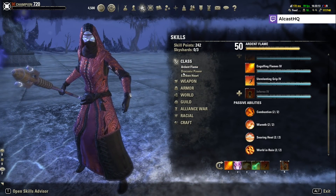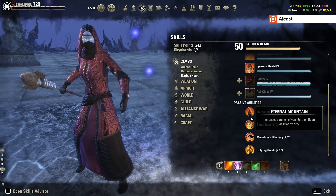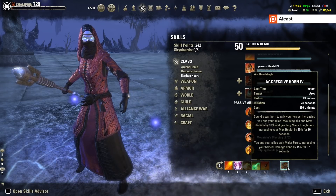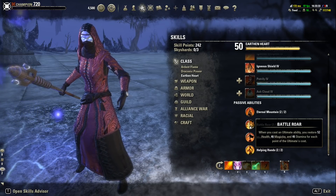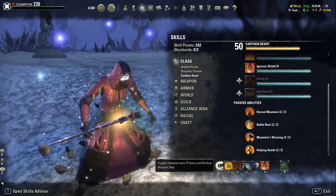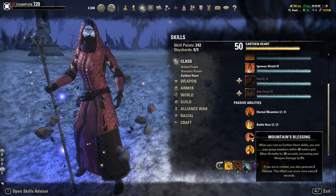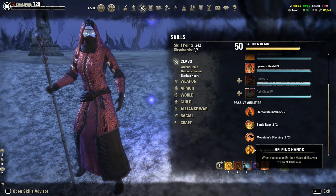For passives, you get nice spell resistance. The really key one is Battle Roar — when you cast the ultimate, since it has 250 ultimate points, you can calculate 46 times 250 and get that much Magicka and Stamina back. It's insane, and that's why sustaining on a DK is pretty easy. When you activate certain abilities, your group gets Minor Brutality increasing weapon damage, you generate a little ultimate, and you also restore Stamina.